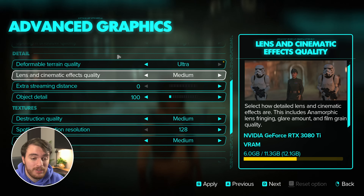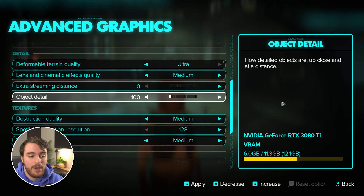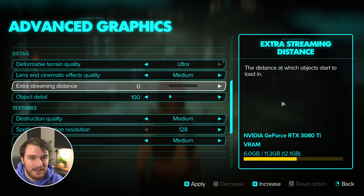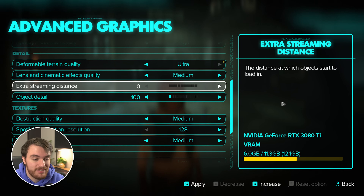Lens and cinematic effect quality you will notice the difference with, especially at the lower end. As you can see in the picture, there's a weird halo effect that appears around characters, and this is super visible while you're playing the game. I'd recommend having this on anything but the lowest setting — medium is what I'd leave this on for the best visuals, and there's almost no performance difference between these anyway. Extra streaming distance does have a performance impact, and the same goes for object detail. The higher your extra streaming distance, the more objects you'll see into the distance, especially smaller objects. Object detail makes objects closer and further away load in with much higher quality, and both have a noticeable impact on performance. From the lowest to the absolute highest setting, there's about a 5 FPS difference at 70 FPS — roughly 4 FPS impact. If you're crawling for FPS, leave these all the way down.